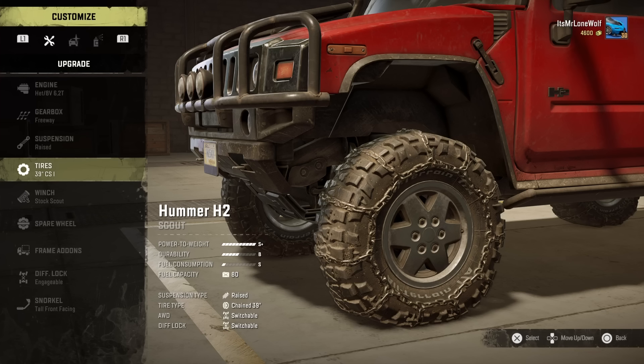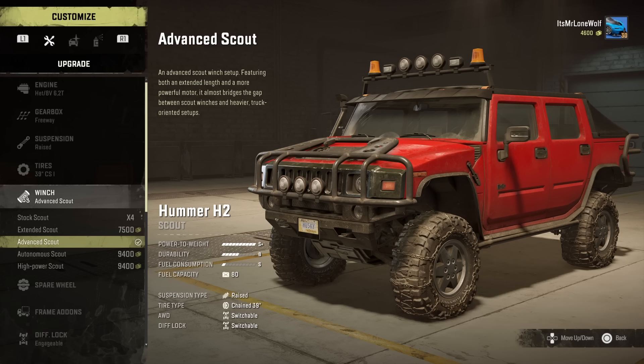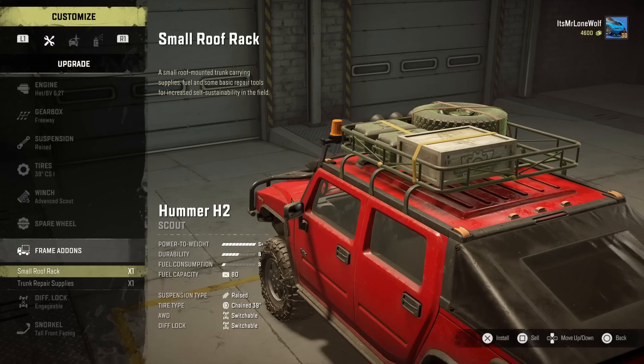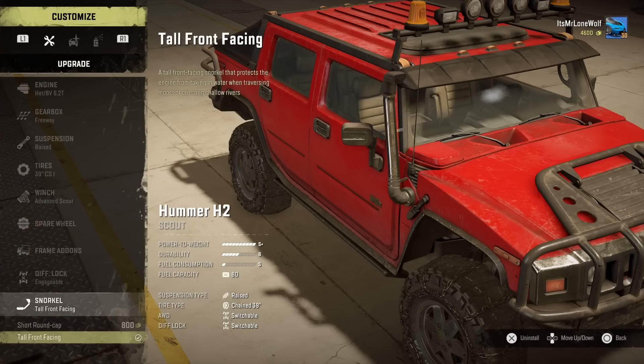I'm sticking with the chains, but it was close. I won't normally do the tyre comparison in other scout reviews — it's only because these have got those very unique branded stock tyres. Obviously Hummer put something decent on stock. I'm not knocking them at all; there are situations I'd rather go out in them. But for the sake of this test, they've all got the same shoes on so it's down to what the truck can do. I've also got the Advanced Scout winch — definitely worth getting for the pulling power and reach. I'm not bothering with spare tyres and I won't get the roof rack.